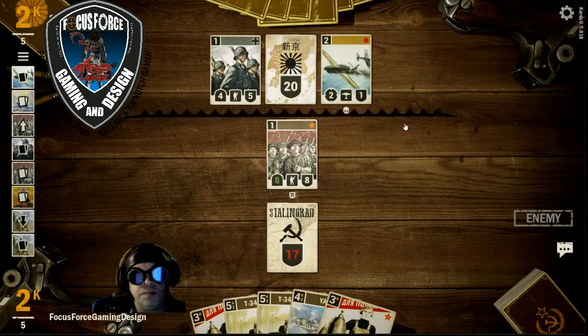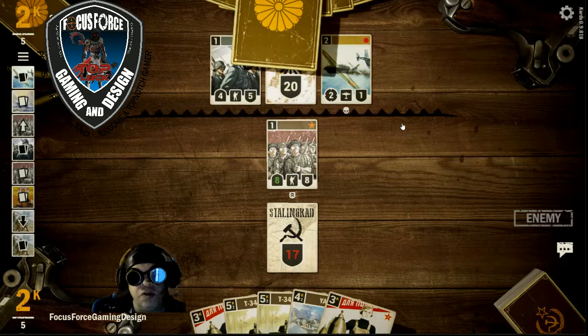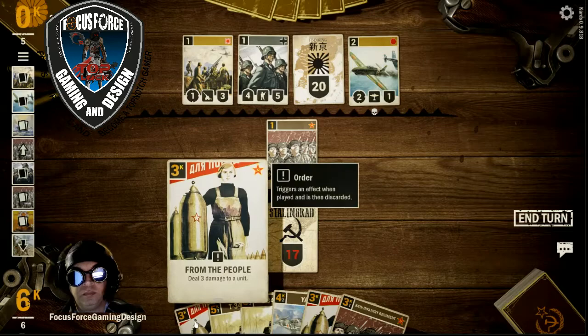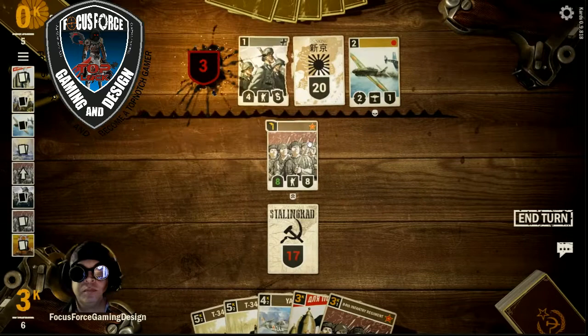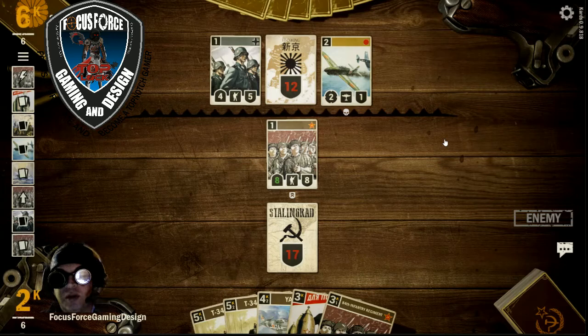This plane is going to want to pin us. He brings out some artillery. We're going to use From the People on that artillery — eight to face. He's most likely going to try to pin us this turn.